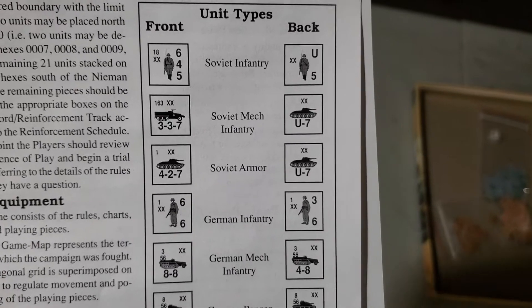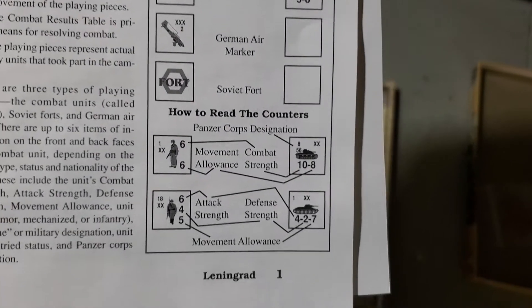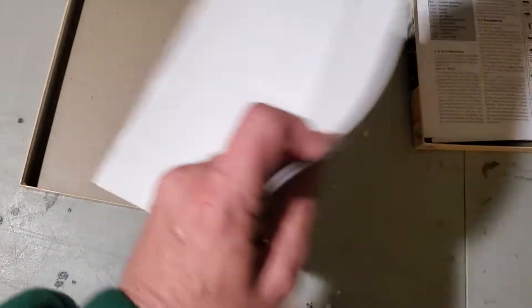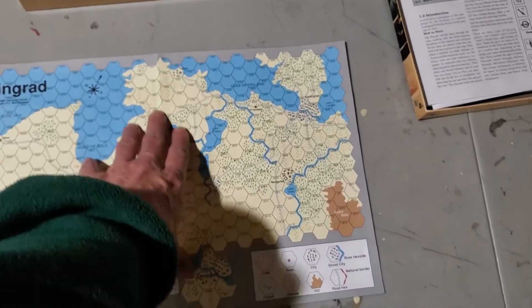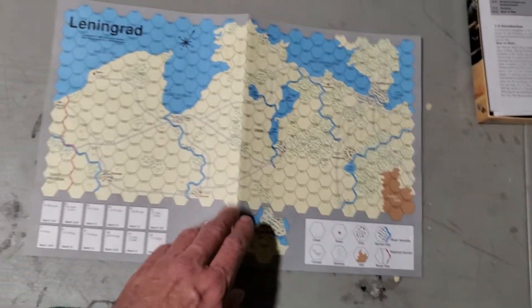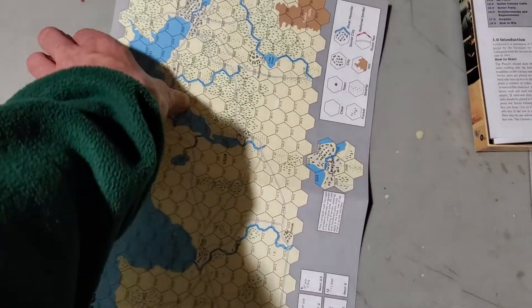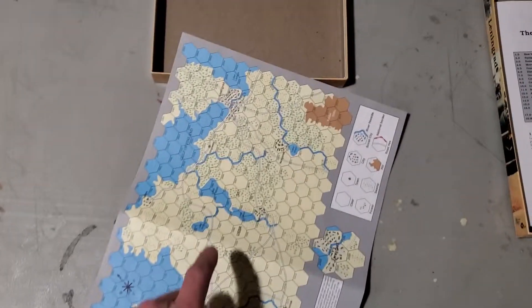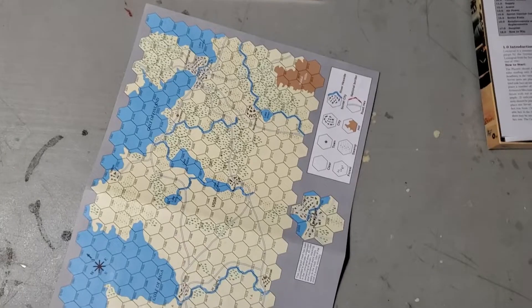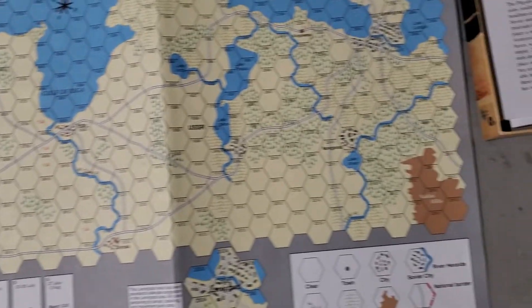Here's your unit types. Here is the map — very heavy crease; it's been stored for a long time. If you're looking north-south, it's probably oriented like this. Up here's Leningrad. Very simple map. There's roads, forests, river lines, and there's some hills over here.